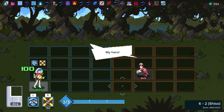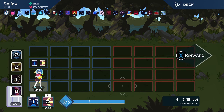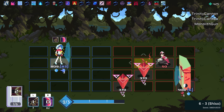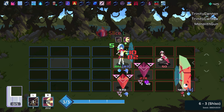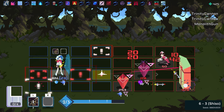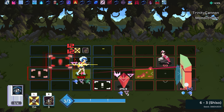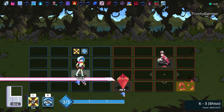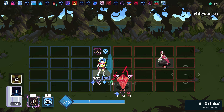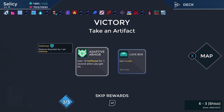I'll just finish you off that way, take the heal, call it good. Skip. Okay this is actually a problem — messed that up pretty good. Okay, one down. Thankfully I can stay out of this one's line of fire now and just do that. Too much brain power. 10 defense for one second when you get hit — sure. I have a feeling I might get hit a lot.